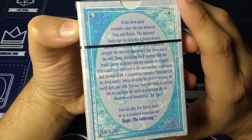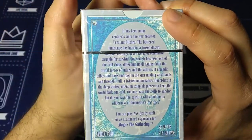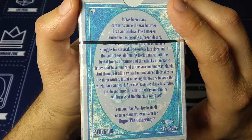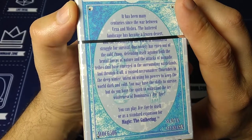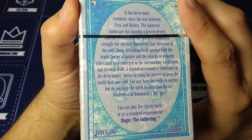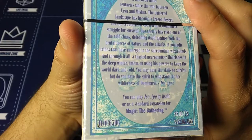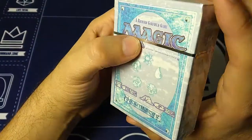It has been many centuries since the war between Urza and Mishra. The battered landscape has become a frozen desert, and the creatures of the world of Dominaria struggle for survival. One society has risen out of the cold chaos, defending itself against brutal forces of nature and the attacks of nomadic tribes. A twisted necromancer flourishes in the deep winter, intent on using his power to keep the world dark and cold. Do you have the spirit to withstand the icy wilderness of Dominaria's Ice Age? You can play Ice Age by itself or as a standard expansion of Magic the Gathering. This was $8.95 back in the day, and in today's dollars it would be more like $14.